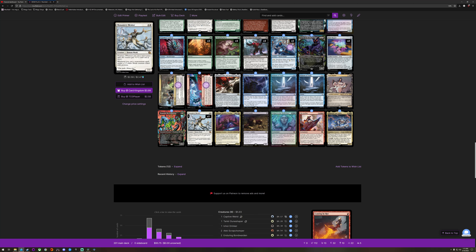Monastery Mentor — going for $2.50. I'll unwind my creature token with prowess. So with a white spell deck, you could easily run Jengitha the Wellspring as always.